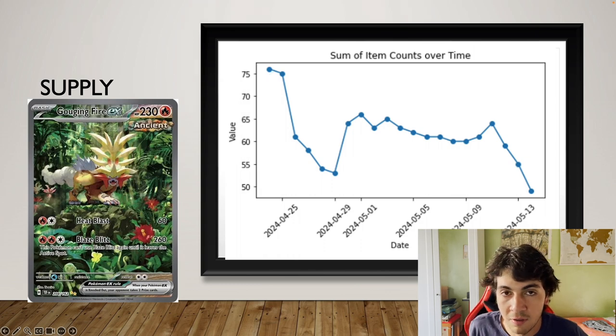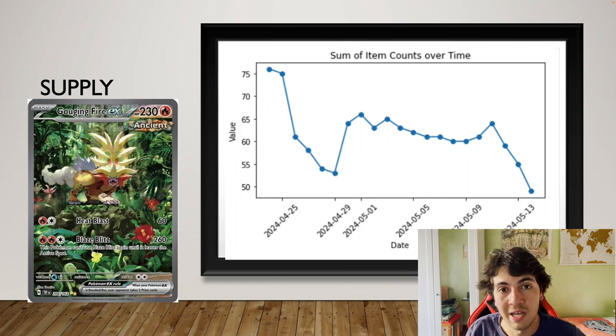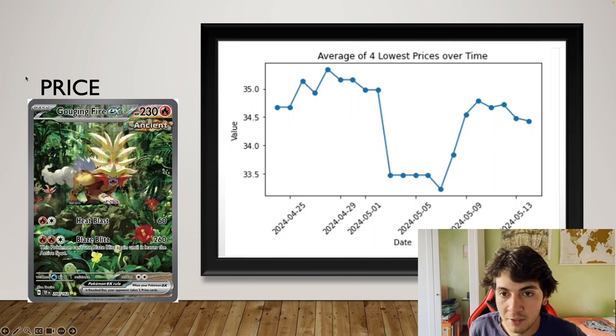Now let's take a look at something even more interesting: Gust of Fire. It went from again roughly 75 cards listed in the European Card Market to now below 50 — that is over a 30% drop in terms of supply.